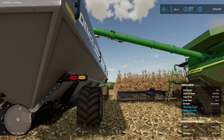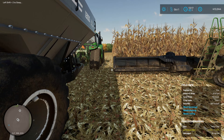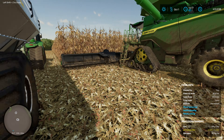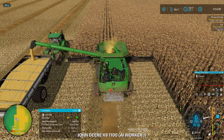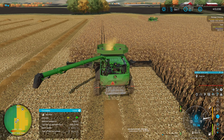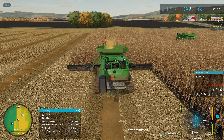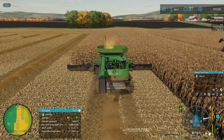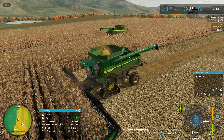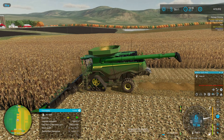Looking at how close this tractor is to the header, that's probably why we were having a problem with the 24-row head — there's really not room for another two rows. I'm not a big fan of running the 20-row head either; it's a weird number and for real-life purposes it doesn't line up with your planter. I'm not even sure what planter a 20-row corn head would line up with — I don't think I've ever heard of a 20-row corn header, though they might exist somewhere.